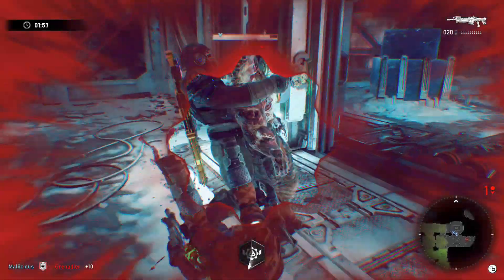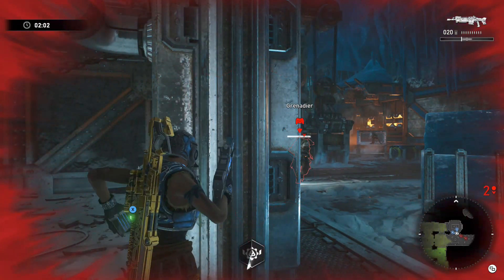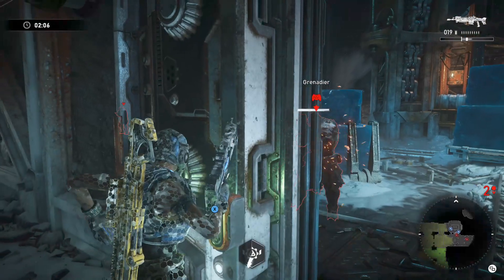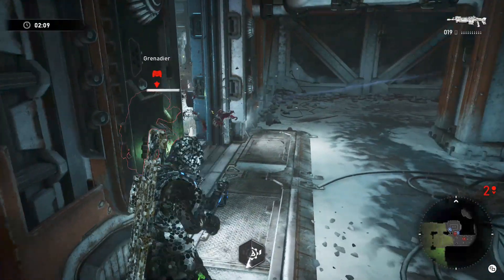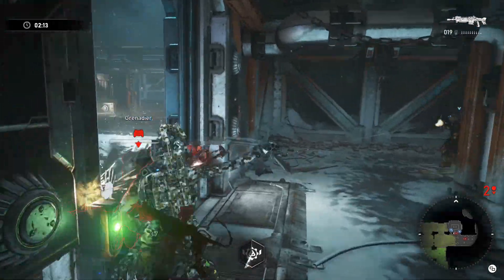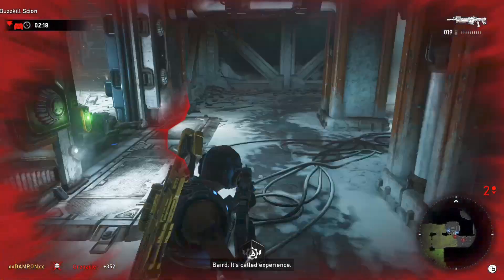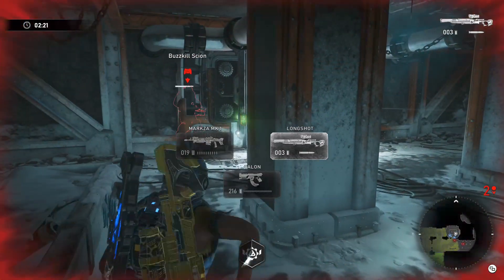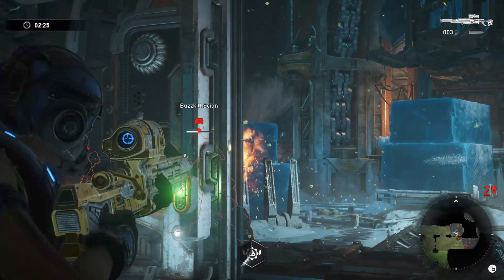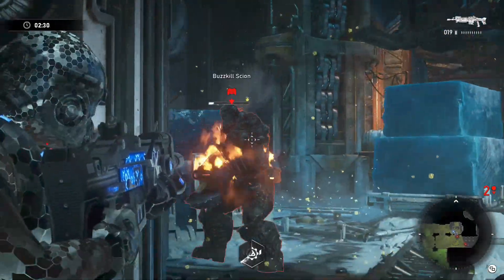That brings us to a critical point: what characters to use for this mission. We've got Lizzie, Cole, and Baird. We really need Lizzie — we need her Silverback later on. Cole is very critical for taking out sires and he's critical for the very last room before the exit. We found Baird to be very helpful because we were able to use his ultimate, the DR-1, to kind of block the enemies and keep them from coming out into the rescue chopper area.